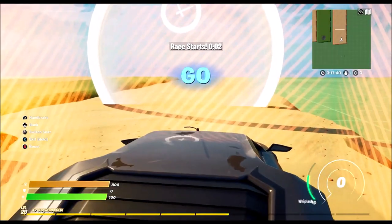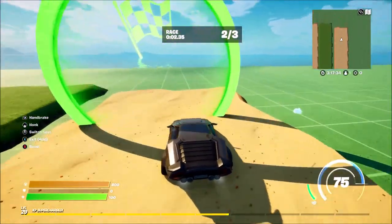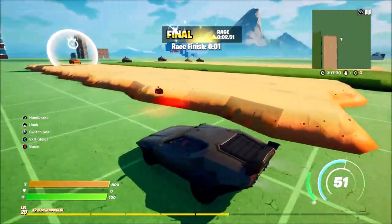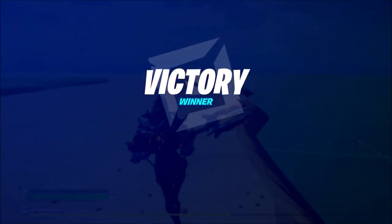Here's how it works: you spawn on the spawn pad, it teleports you straight into the race, counts down from three to one, and then lets you go. You head through the race and through the final checkpoint, which says 'Finish Race' and counts down from five to one — on one it ends the game and you win.